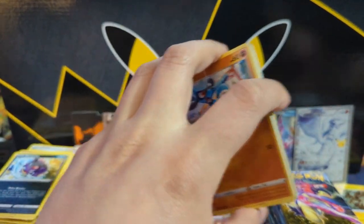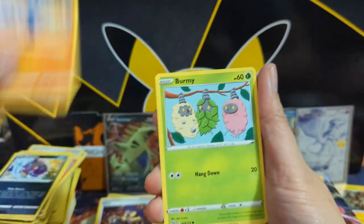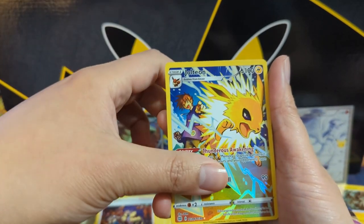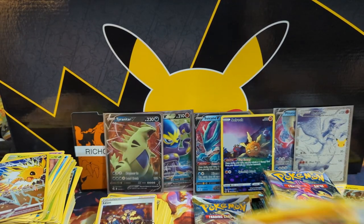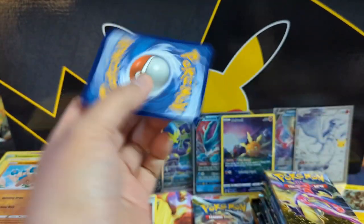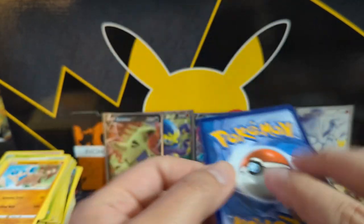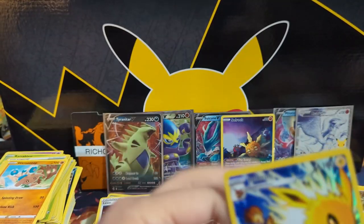Tons of Charizards in Brilliant Stars. I want to say Richard Omega does have the alt art Charizard V which I think might be the one I desire the most. Oh, we got a Jolteon! We do have an evolution into a Haxorus. Trainer Gallery — very off-centered. I'm going to put this in a penny sleeve; I don't think it would get a great grade but that is pretty bad centering.